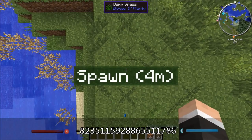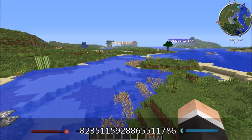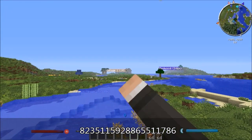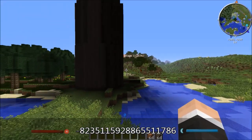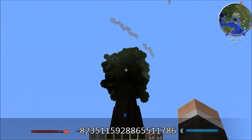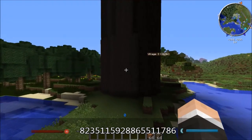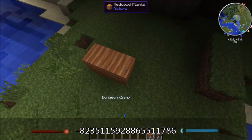So yeah, this is where I spawned, right there on that block. The first thing I noticed was there's a village right there, which is pretty nice. Then I turned left and saw this — it is a Natura Redwood, which is awesome because you get this wood from it, around it.